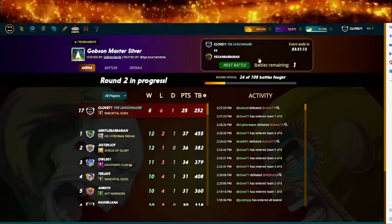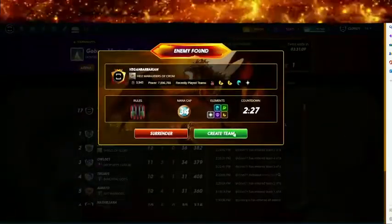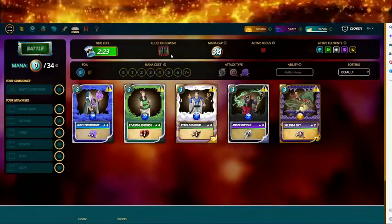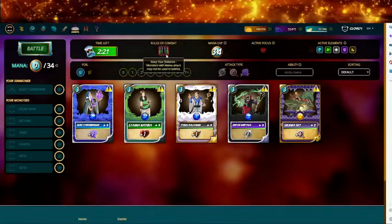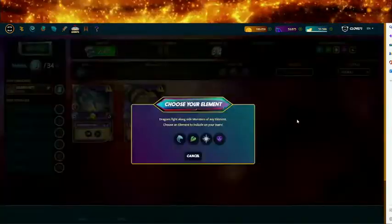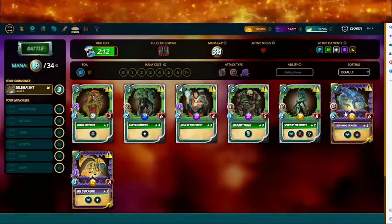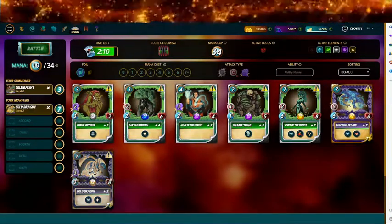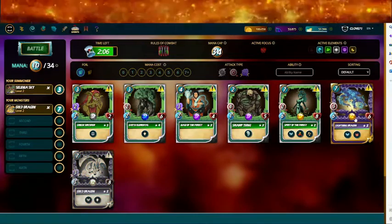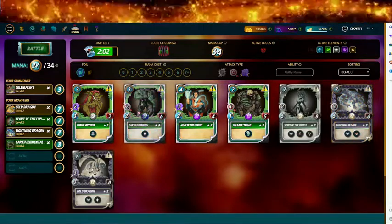Guard Vegan Barbarian wins too much — I only have eight wins and six losses. That's a lot. 34 mana cap, no melee attack is allowed. So no melee — Gold Dragon, Spear of the Forest or Lightning Dragon, Earth Elemental.